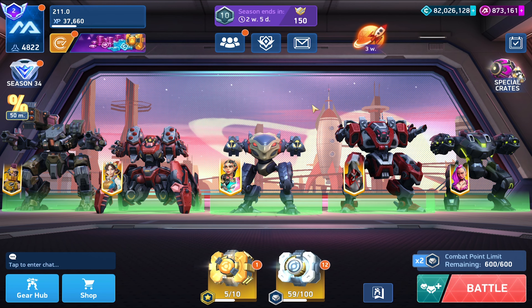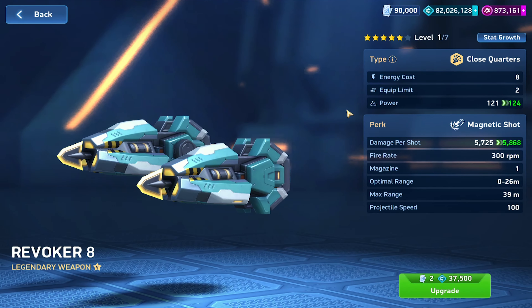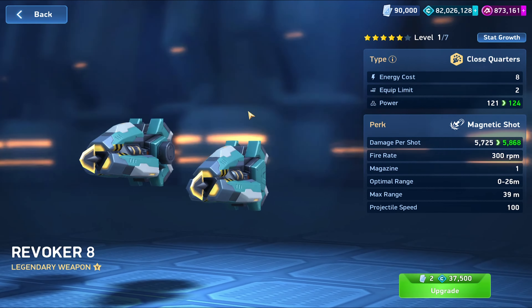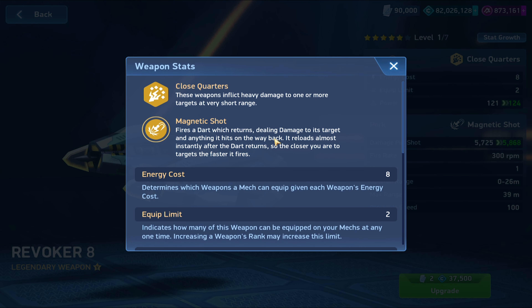What is up everybody, Scape211 here. We are on the test server looking at the new weapon — the Revoker. We saw a little sneak peek of this in the actual game. This is the new close quarters weapon coming out.